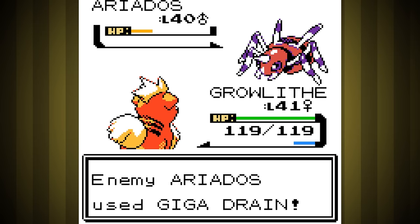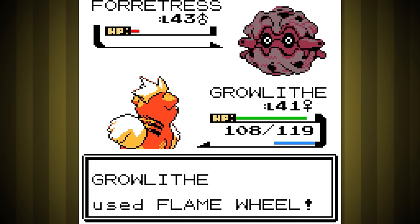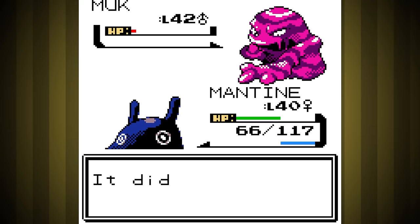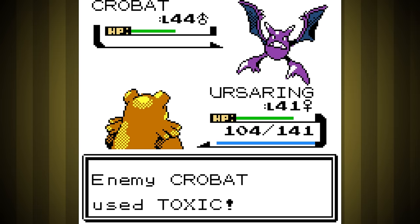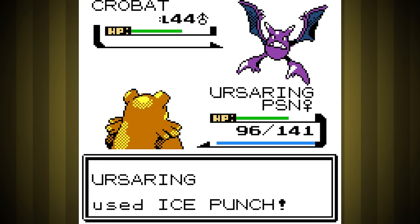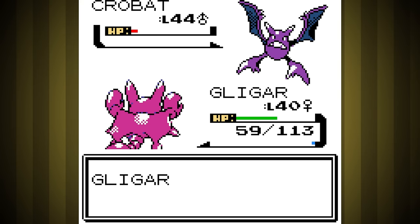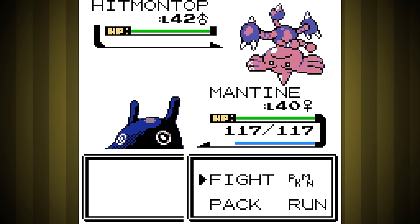Second is Poison Trainer Koga. First was Ariados, who was really easy with a couple hits of Flame Wheel, and next was Forretress, who was even easier thanks to being double weak to Fire. Muk is always kind of terrifying, but this time we lucked out and it missed Toxic, so we took it out pretty fast with Mantine. Out to Ursaring to deal with his Crobat - right away it used Double Team and we missed an Ice Punch. We hit a second one, got hit by Toxic, landed another Ice Punch, then he used a Full Restore. Right after that we got crit by Wing Attack, hit a strong Ice Punch, then went down. I sent in Gligar to finish it off with Slash, but we missed thanks to Double Team, so we lost half our health before we finally took it out. Last is Venomoth, who I took out with a few Wing Attacks from Mantine just fine.